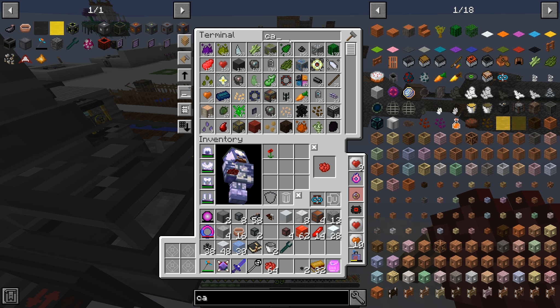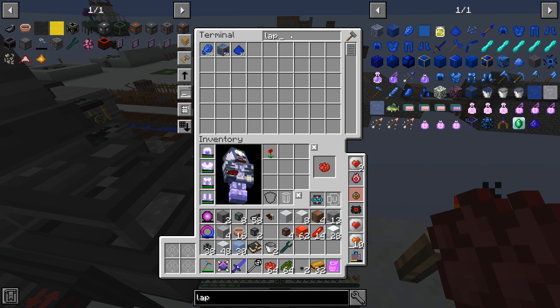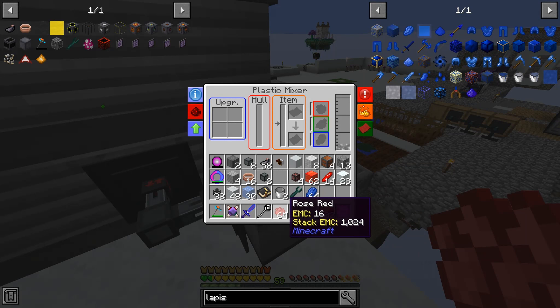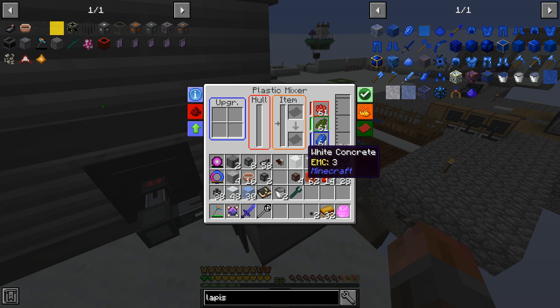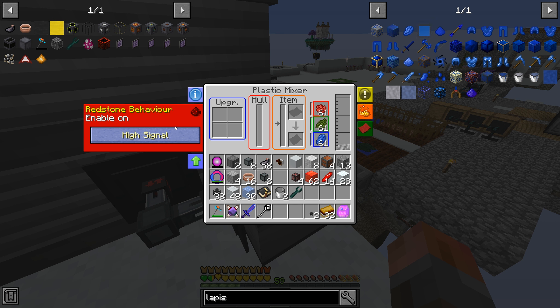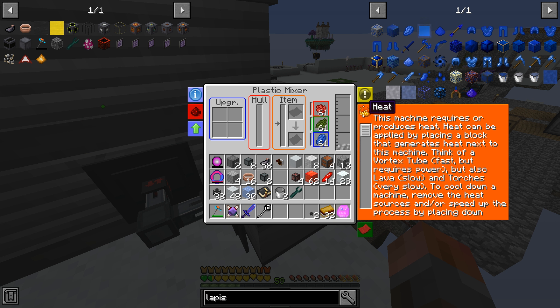That means I can also now get a few things. Let's see if there are any poppies - there is, there's a full stack. We can take those and convert them into a stack of rose red. We've got some cactus green, a full stack of those, and some lapis - a full stack of those. Then we can just click them all in and select our color. Redstone behavior - don't need to worry about that. Let's just say high signal for the moment.